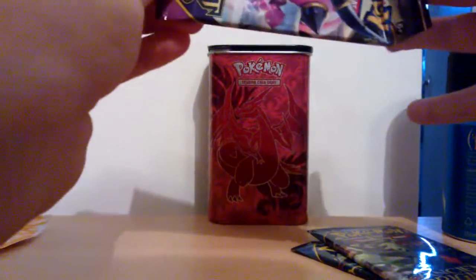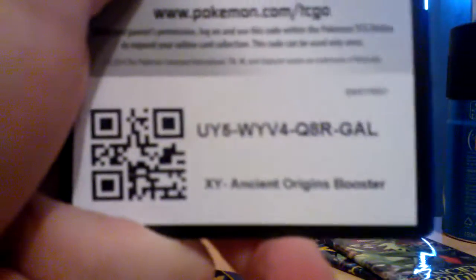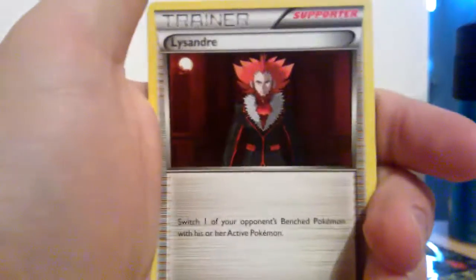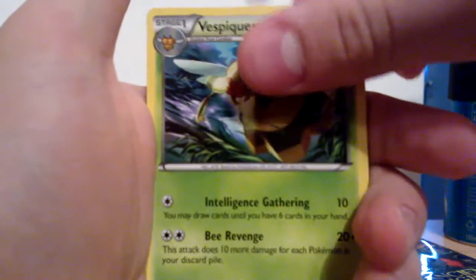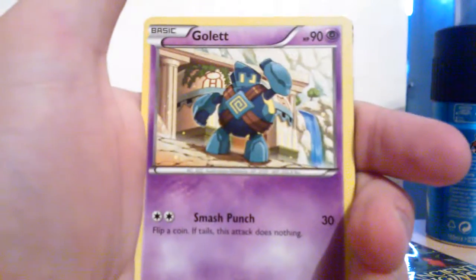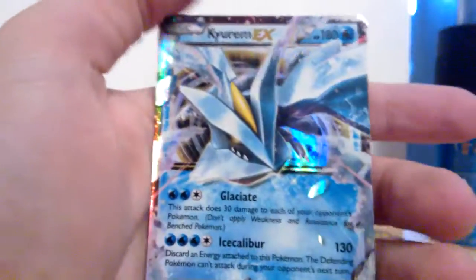I actually opened it perfectly. It's your origins code. Sableye? Lysander's been... Vespa Queen? Relicanth? Cottonee? Battle Toy Ancient Trait? Riolts? Golurk? Reverse Larvesta? And a Kyurem EX?